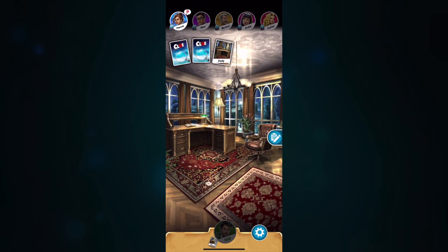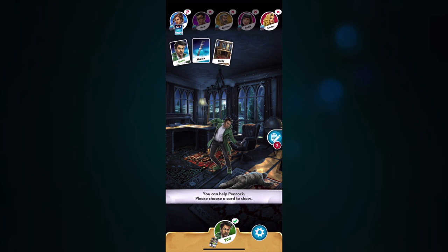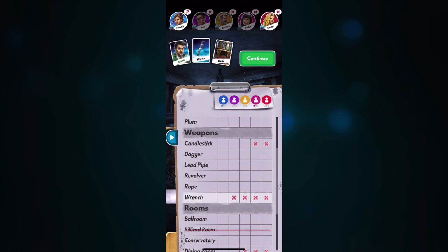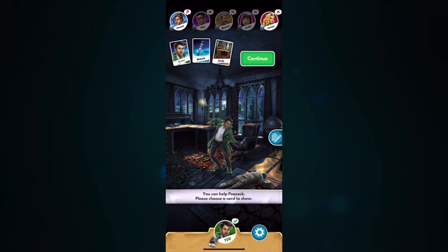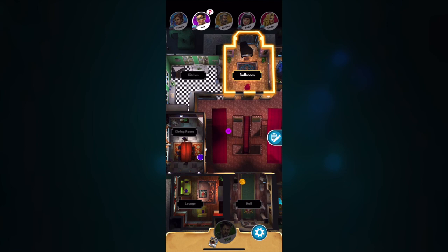Watching everybody else go. Someone's guessing Study, Green, and Wrench — but it's not going to get all the way around. All those people seem to not have Green. We know that nobody had the wrench, and nobody had the Study because that was us — we just had to show it. We've shown two of our cards, which I don't really love to do. And since everybody already knows I have Miss Peacock, they probably aren't figuring out I have that other card.